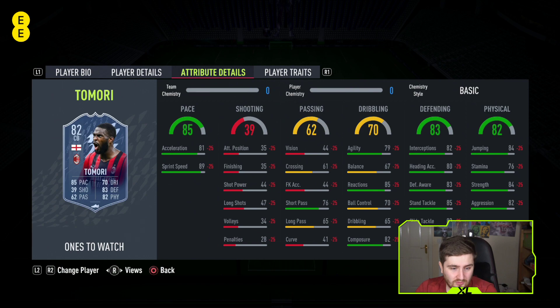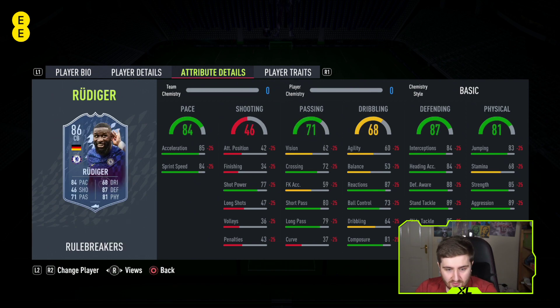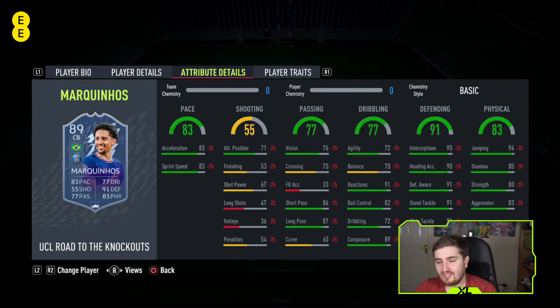Rudiger at number two - not the best agility and balance, but again really quick. He has elite defending and his physical is a lot better than 81 in my opinion. I don't think stamina is that relevant at center back, and his strength and aggression is still class. He's really quick, not too bad on the ball, has that big body type, and seems to turn quite quick in game. I hate playing against him - Rudiger is a very good card.